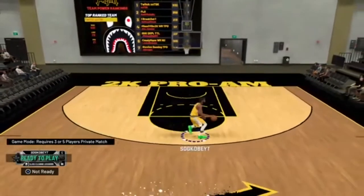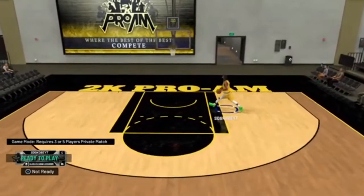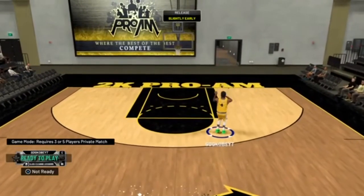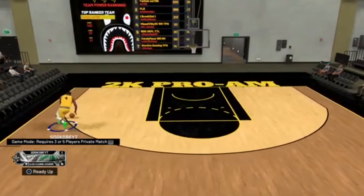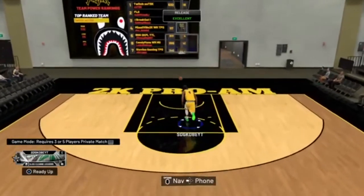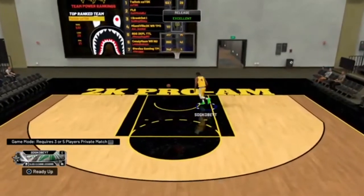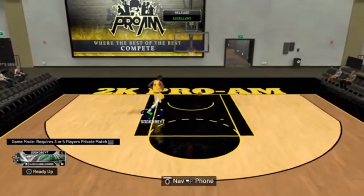This glitch is overpowered because you can boost, get your badges, and do whatever you want — you and the other 3 can throw alley-oops to each other or anything like that. This is a great way to boost in 2K20 right now. 2K added this private game feature to pro-am where you get a lot of rep, VC, and badge progress. You can literally get a badge a game if you do it right.